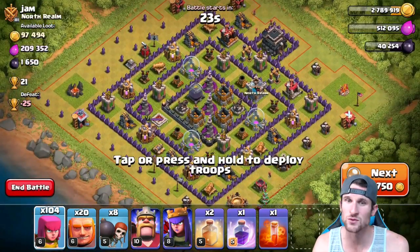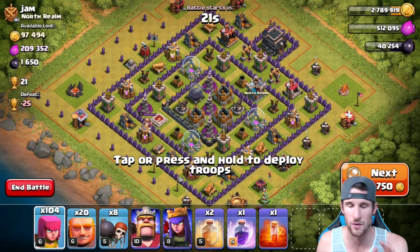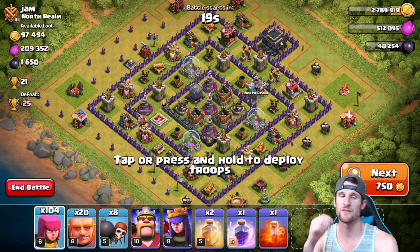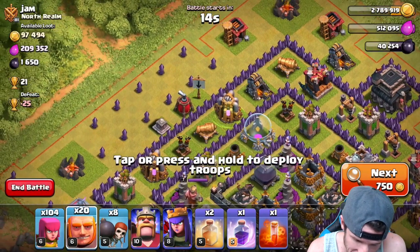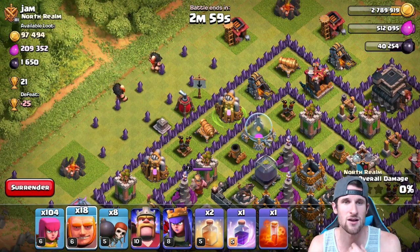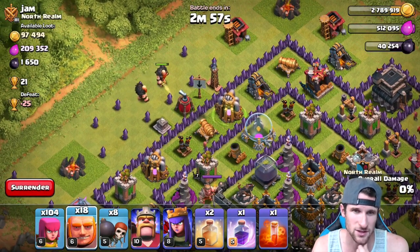I think we might go after this one. He does have a lot of wizards in the middle, but we've got our king, we've got our queen, we've got two heal spells, and all of that is gonna be worth that 1600 dark elixir. We're gonna go ahead - I'm not too sure what kind of traps we've got going on in here, so we're just gonna drop off a couple giants first.